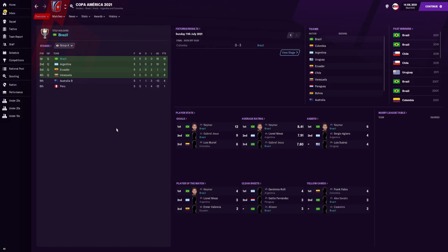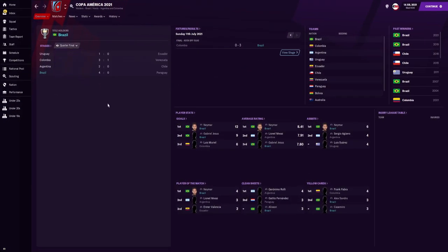In the group stages, Brazil topped the group winning all five games with a goal difference of plus 16 and a points tally of 15. First off, we beat Ecuador 3-1, then beat Australia B 5-1, then beat Venezuela 5-2, beat Peru 5-0, before lastly beating Argentina 3-1. That then took us to the quarter-finals where we smashed Paraguay 4-0, with Neymar scoring the opening goal before Arthur doubled the lead. They then scored an own goal — I believe their goalkeeper scored it — before Gabriel Jesus scored in the 94th minute.